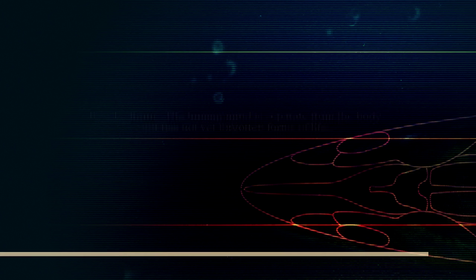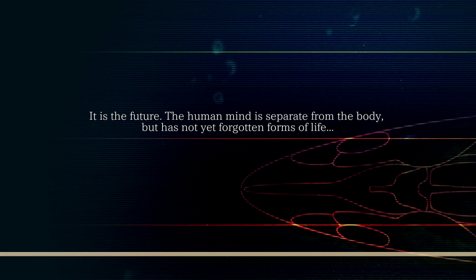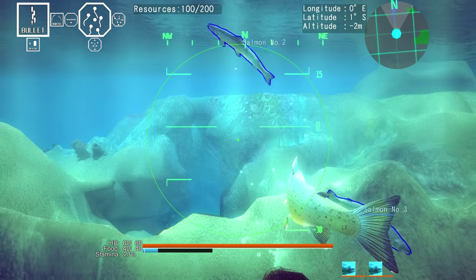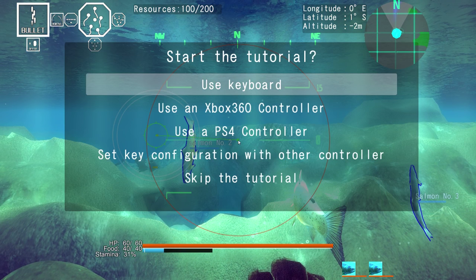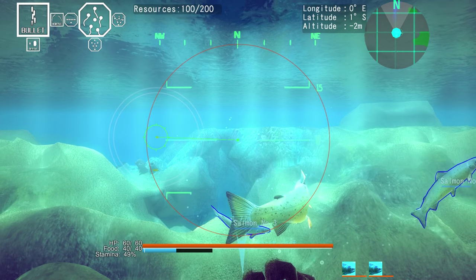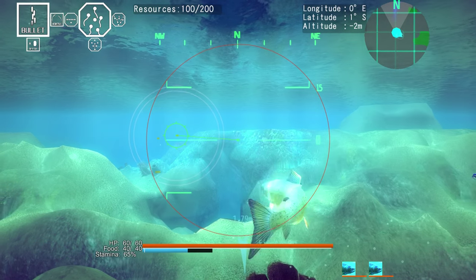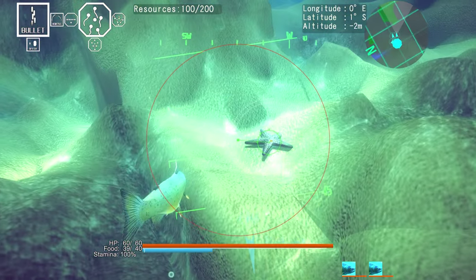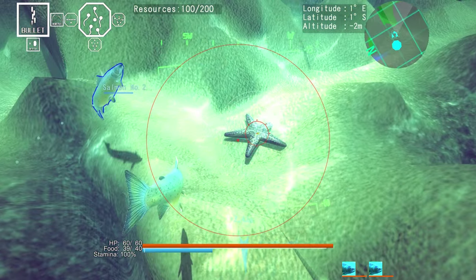It doesn't really matter too much which fish you choose at the start, because you will have access to the other fish later on. The way this game works is it is a squad-based fish combat game. I've played the tutorial already so we can go ahead and skip that. Right now we have two other salmon that can help us fight whatever, and we're gonna start off by just finding something to fight. Right there, there's a starfish. You can technically fight them, but they aren't gonna fight back.